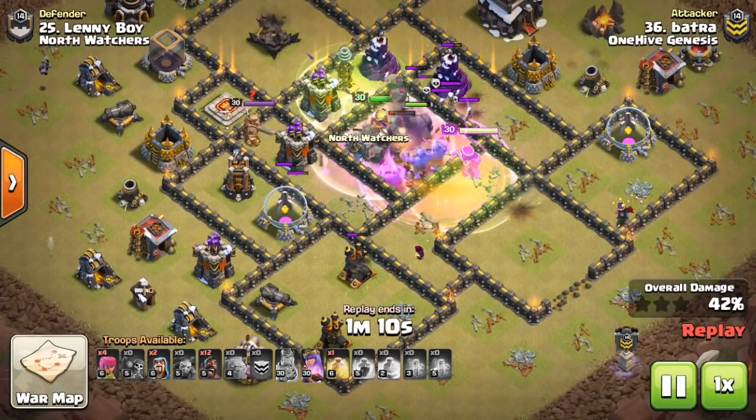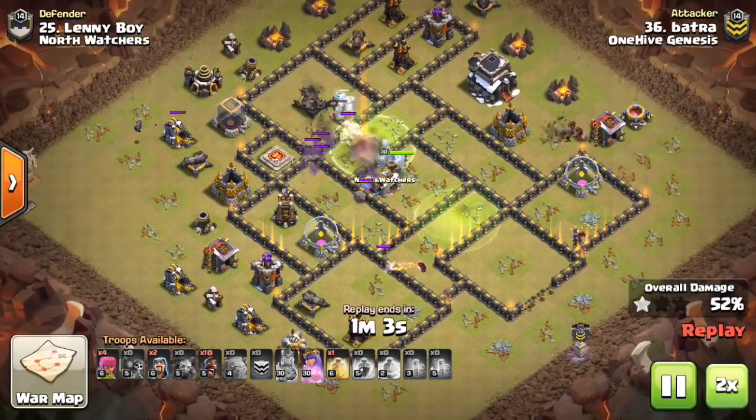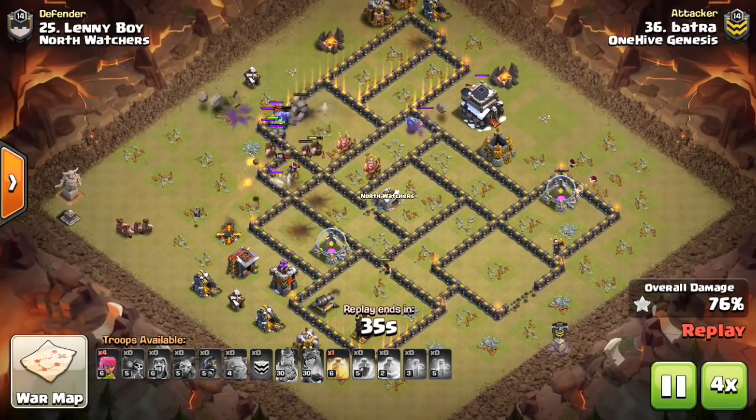The Bowlers will also likely have their second bounces land on buildings because they're so much more densely packed in that segment of the base. The bottom line is, think through when and where to Rage your Kill Squad.